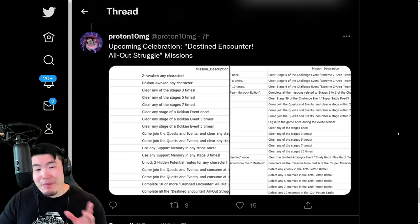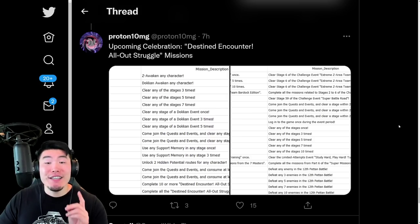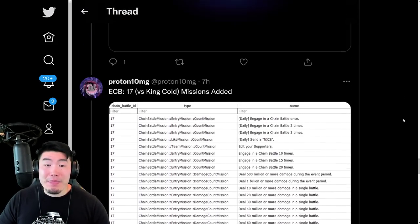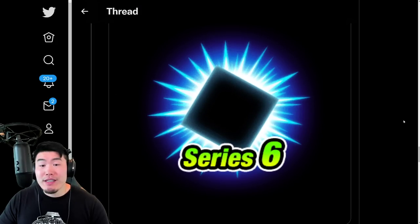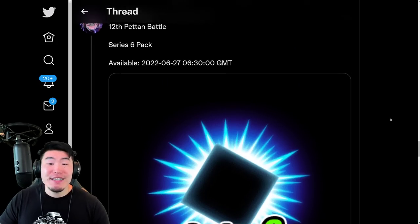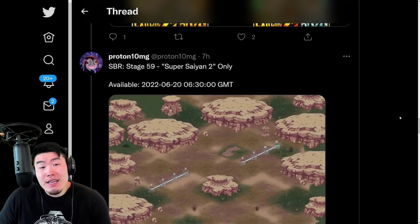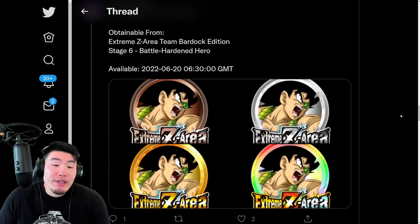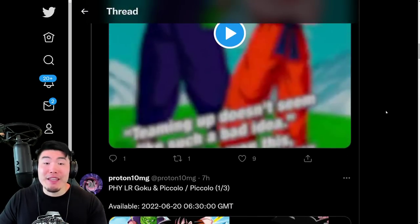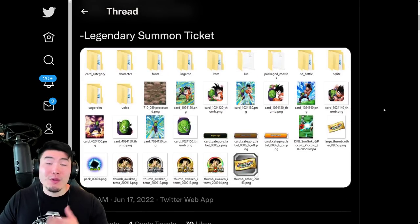That's it guys — basically just a mini intermediate celebration to tie us over to the 7th anniversary, which is starting in the first week of July, around July 7th. Whether or not you want to summon for this unit, we'll get into more details in the pass or pull video coming out soon. I think it's pretty obvious that you want to save most of your stones for the 7th anniversary, so if you really want this unit, I mean go for it — but don't go too crazy.